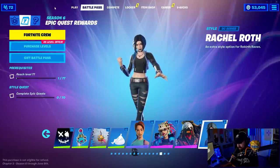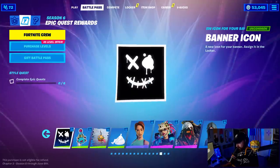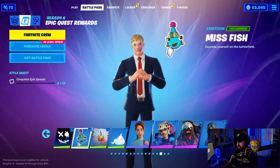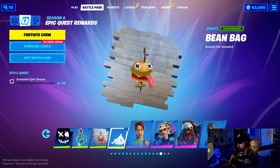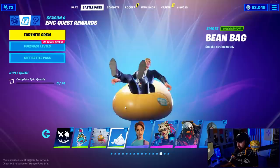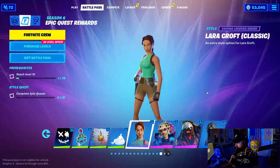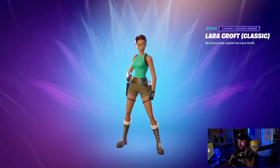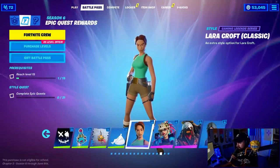Moving to the Epic Quest Rewards tab — we have a banner icon, Miss Fish, Princess Fish Sticks coming soon, a Beef Blade, a spray, a Bean Bag emote — that is great — and the Lara Croft Classic style. This is like early graphics, way back early Tomb Raider. You know what I mean? It's cool.